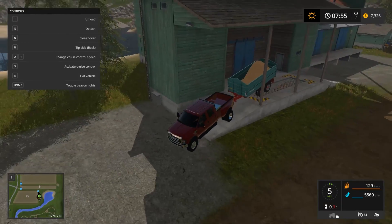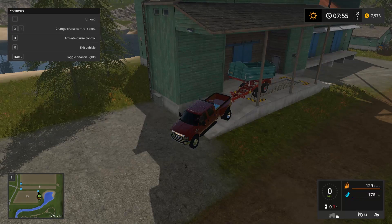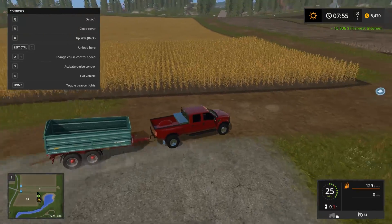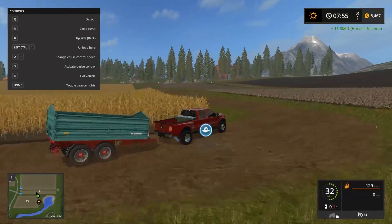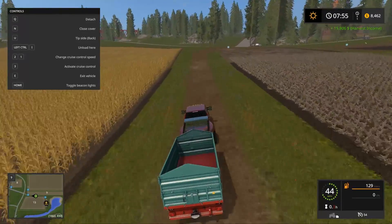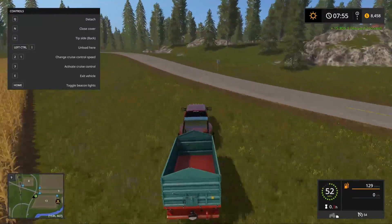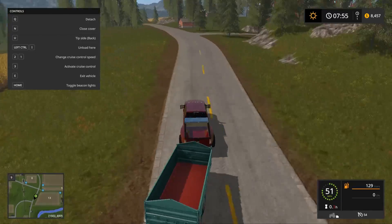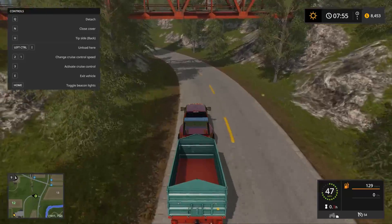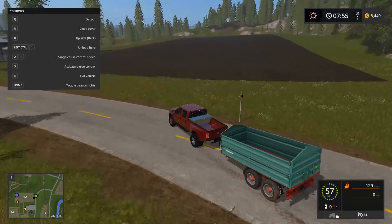We'll turn here and drop this off. There we go — bring us out of bankruptcy. I should probably just do soybeans for a little bit because soybeans make a lot of money. I did want to do straw — I think I may have planted corn thinking corn produced straw, but in reality it's just wheat and barley that produce straw. I completely forgot about that.